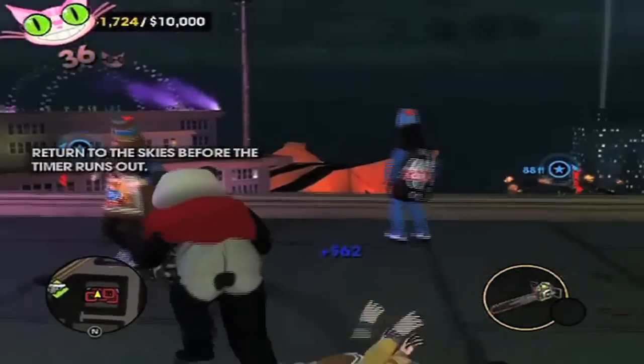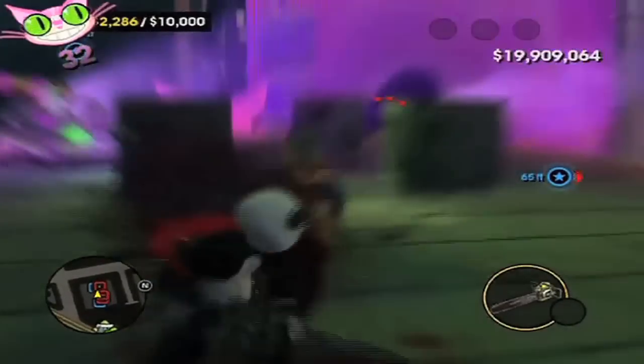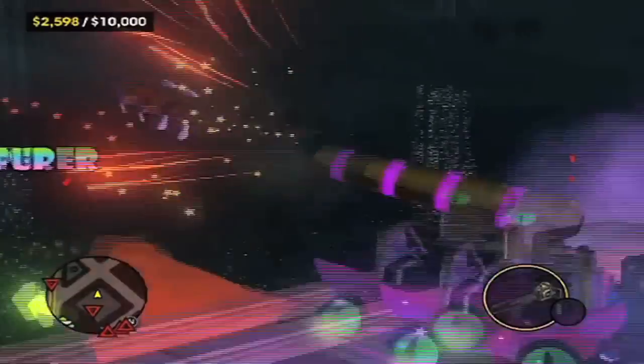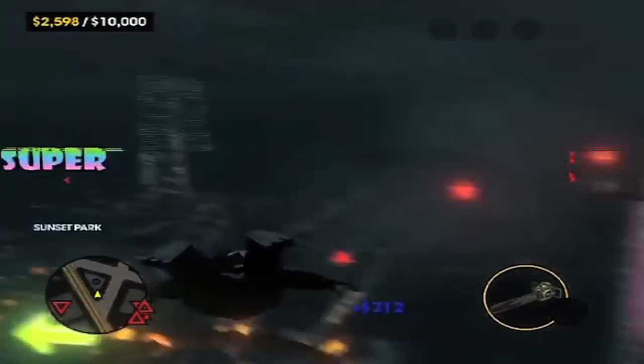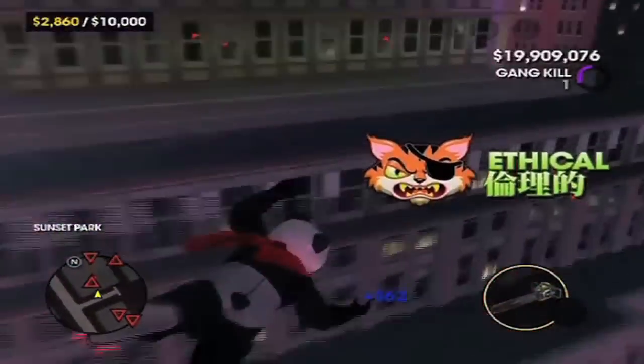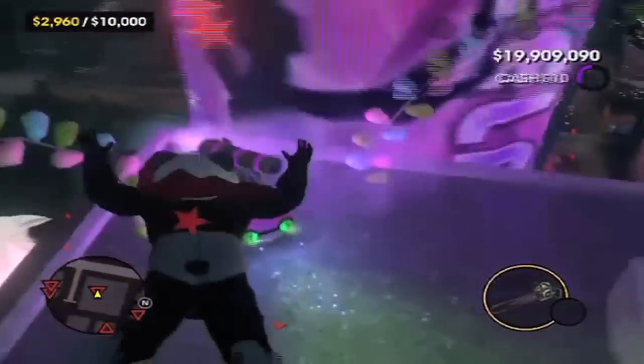The Panda Suit allows the contestant to fly forward faster than normal, keeping them airborne for a longer time. There's nothing more majestic than seeing a Panda in flight. The only problem with this DLC is that the Panda Suit only works in the activity — it won't fly like this when you're in free roam. Otherwise, this DLC is definitely worth it, and I highly recommend it if you don't have it already.